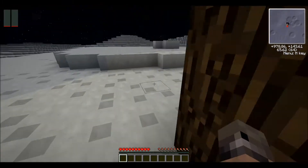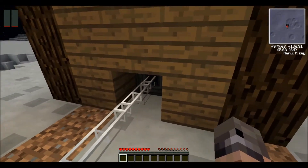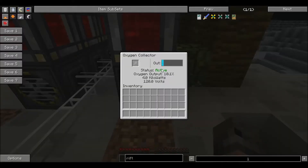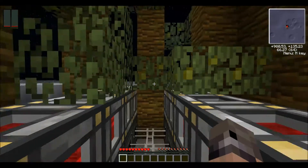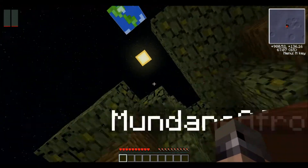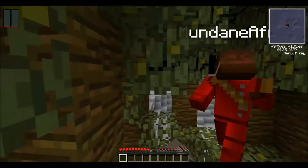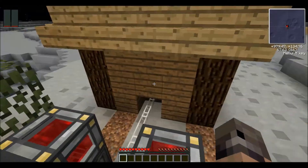It needs to be fed oxygen through this oxygen pipe here, which is connected to these oxygen collectors. The oxygen collectors also have to have BuildCraft power and they also have to be near leaves — that makes sense. They will slowly destroy the leaves after a while, so I'm not exactly sure how you can make that automatic, but there's probably something you can do.